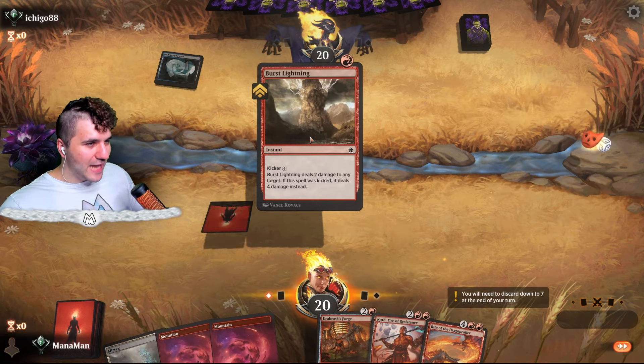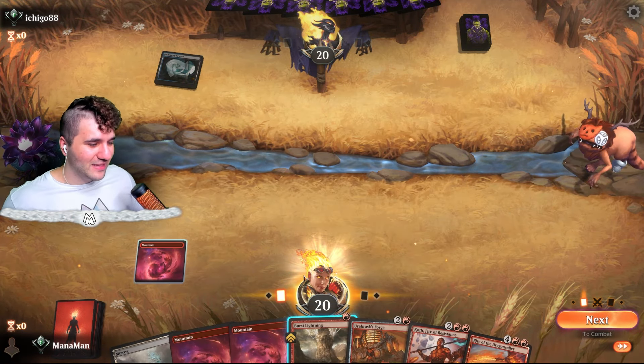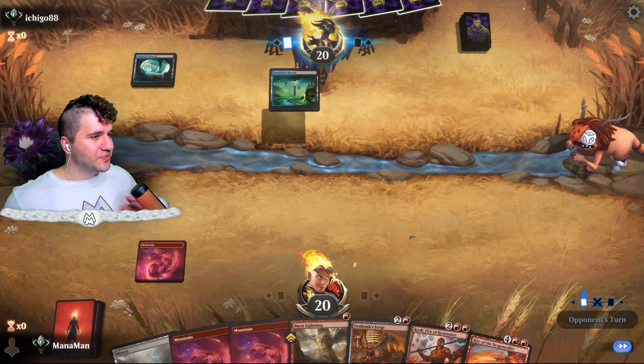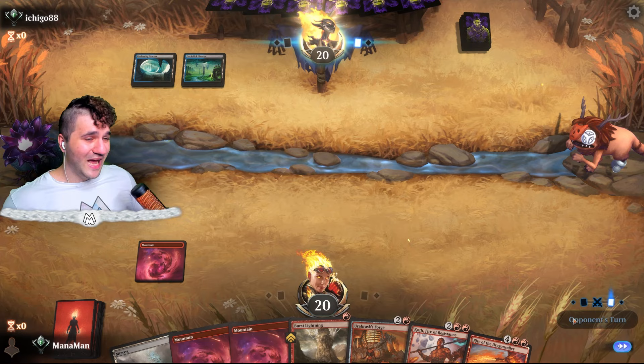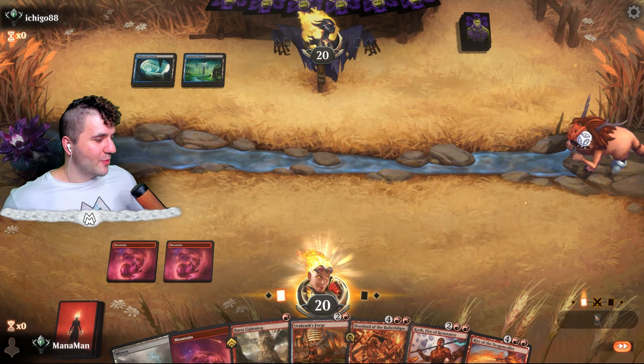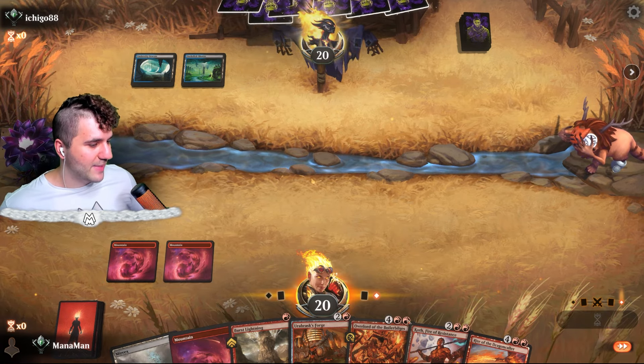Burst Lightning — I cannot believe they brought back Shock. I don't even know — I think a lot of decks will actually run Shock and Burst Lightning side by side. I am not — I'm still going for Torch of the Tower. But I do suspect a lot of them will. Can't really do anything right now but we do get a lot of firepower. This is gonna be Dimir — Dimir has such a bad matchup versus this.